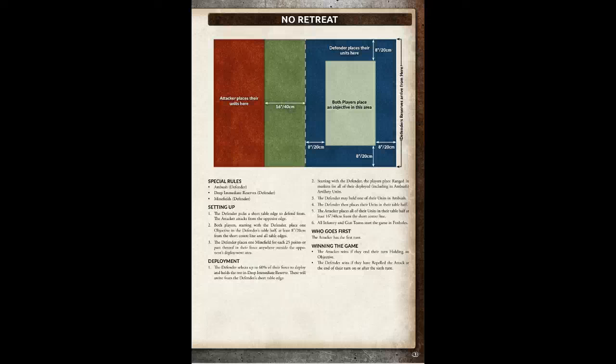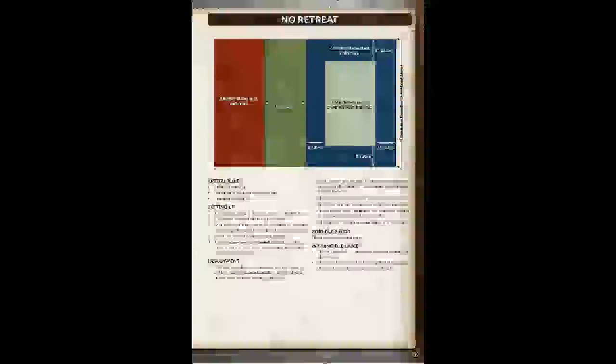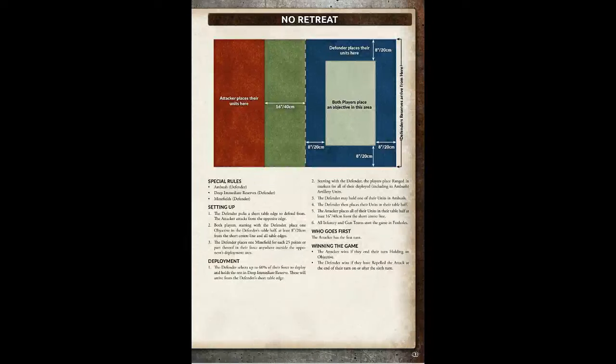I picked attack and Seb picked defend. I was trying out the stance selection, so my anti-tankers are going to be pretty useless. Seb will have minefields and reserves coming in at least turn 3 with immediate reserves. No Retreat is a good fun mission — more difficult for the attacker because it's across a narrower front, but it means I can keep everything more closely to support each other.